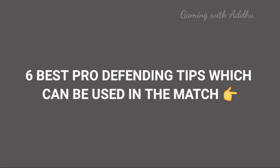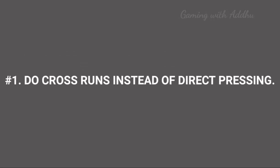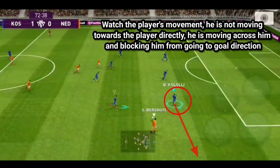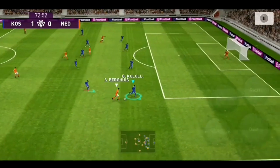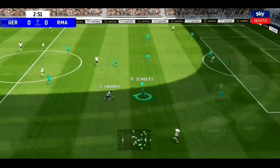In this video, the first tip is to do cross-runs instead of direct pressure. That's why our defenders are going to direct pressure — we're going to block it.